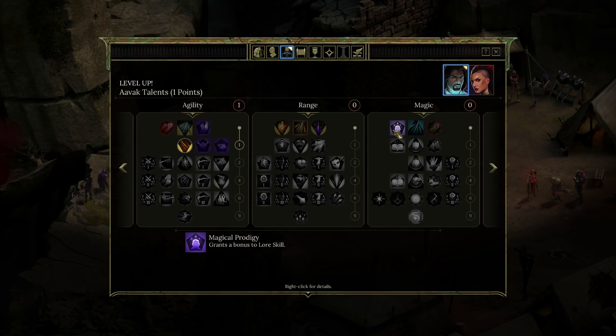The ones I'm favouring are magical prodigy and sneak attack — it really comes down to that. Sneak attack makes a lot of sense, but I like the idea that my character would have an extra 10 lore. That would give us a good bit of extra playing around with spells. Yeah, I'm going to grab one point in magic there.